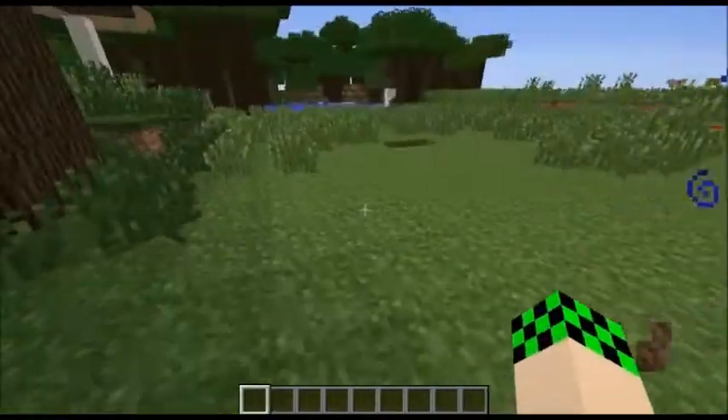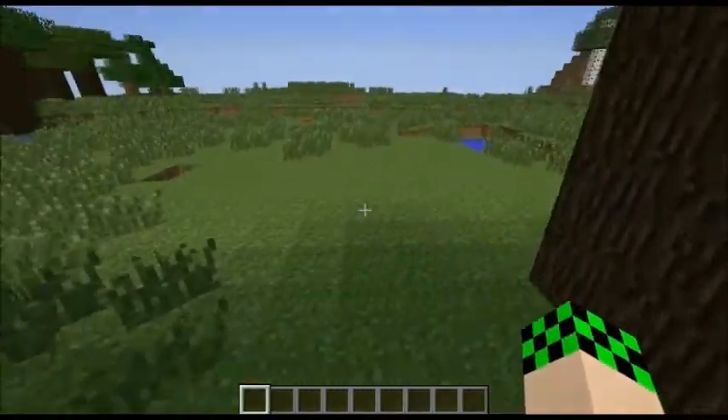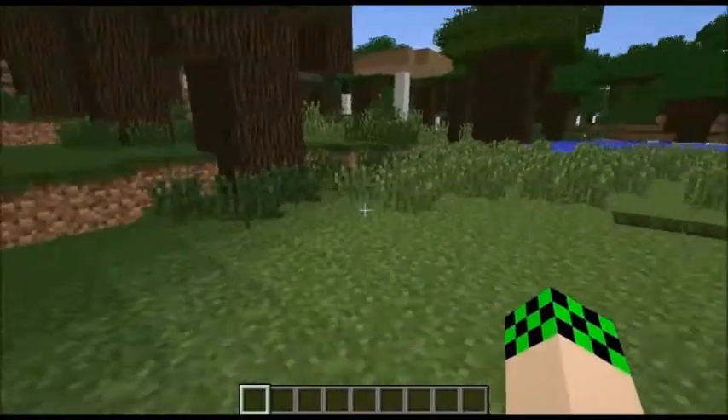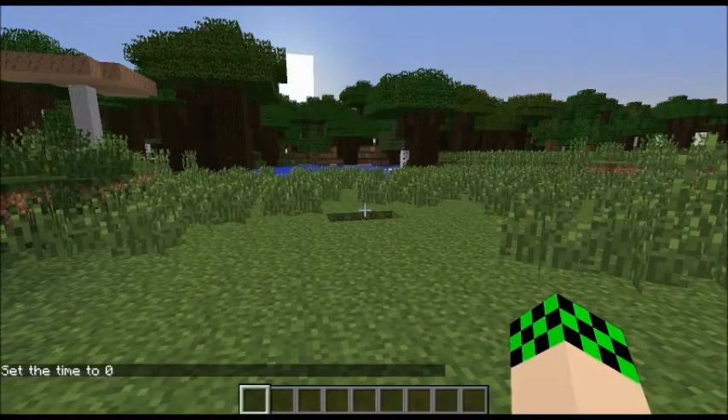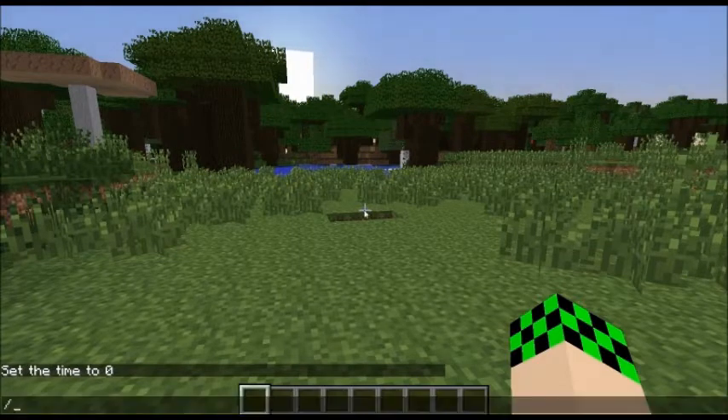Hey guys, I'm here for a short video on the command game mode. There's not a lot to it. It's slash game mode C, S, or A. A is adventure, S is survival, and C is creative.